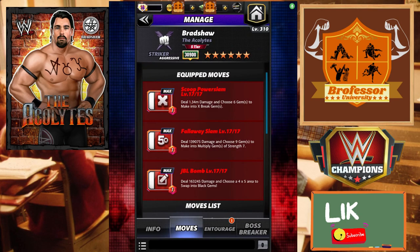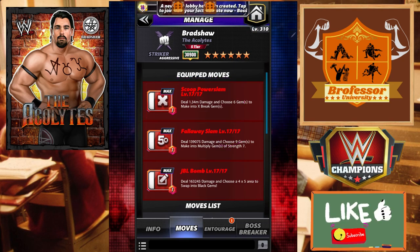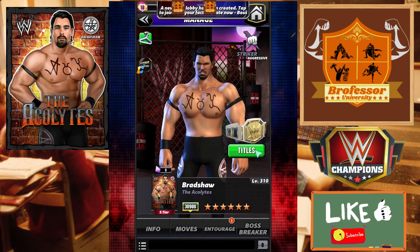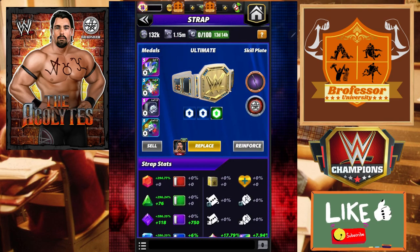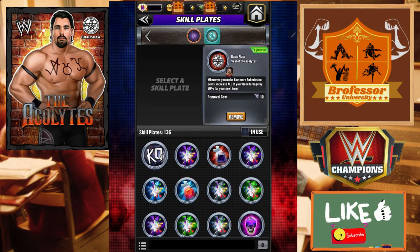One last build - our last move set is the triple red, probably my least favorite. It's effective but the other ones just do so much better. We're going to do 1.34 million with the Scoop Power Slam, choose six gems to make into X-break gems, Fall Away Slam choose nine gems to make into multiples of seven, and lastly the JBL Bomb choosing a 4x5 area into black gems. Plate-wise we're going to put on Bianca's Braid plate - whenever you make six or more X-break gems, increase all your gem damage by 100% for two turns.